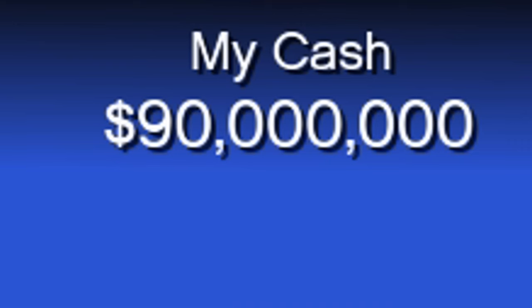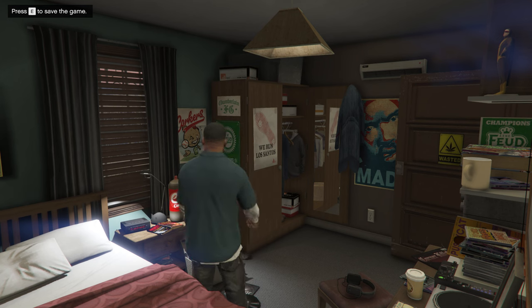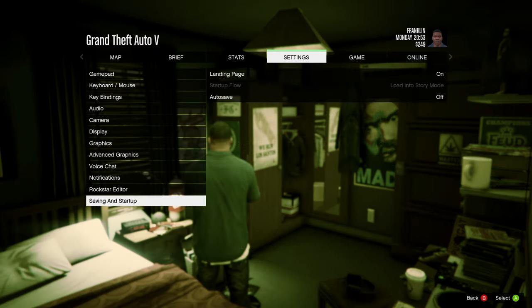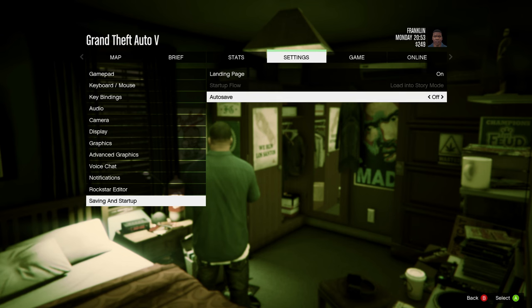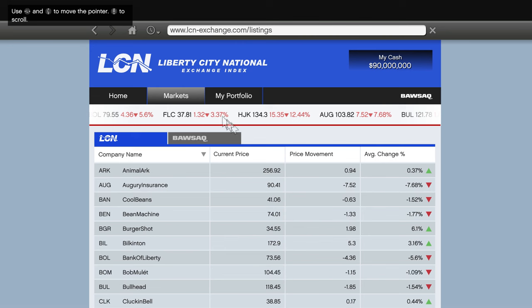I'm showing you how I went from 90 million dollars all the way to 219 million dollars in GTA 5 story mode just by buying two stocks. Before you do anything, I recommend you go ahead and turn auto save off, because you don't lose a single dime — you don't lose anything.